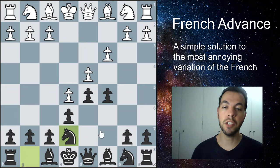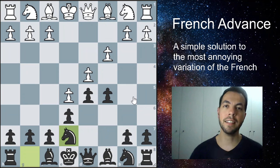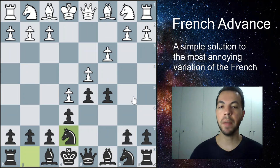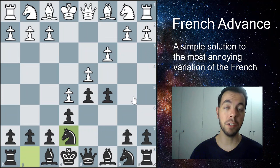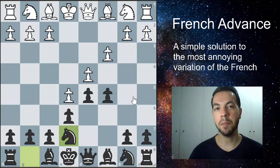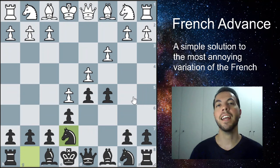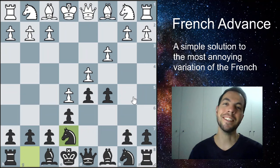Your intentions are trading your bad bishop for their good bishop and expanding on the queenside against your opponent. That's basically the line I play against the French advanced variation, and I get some really nice results with it. If you like this video, please like it and comment down below — I would love to see your opinions on this position. See you guys in the next video.